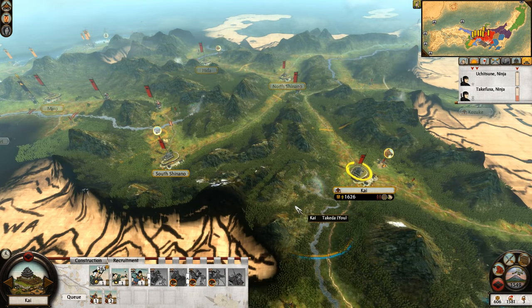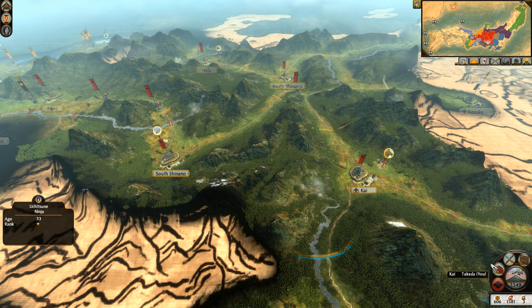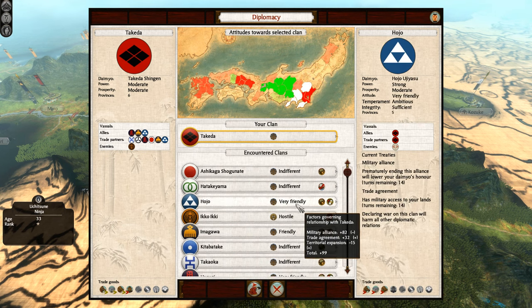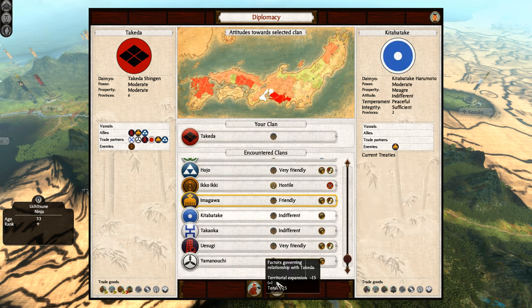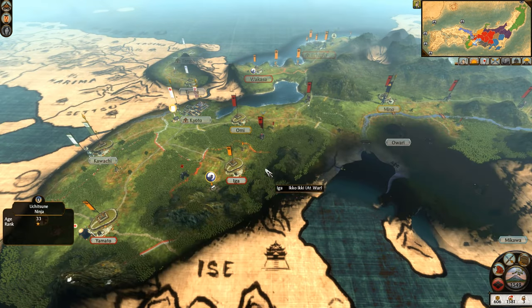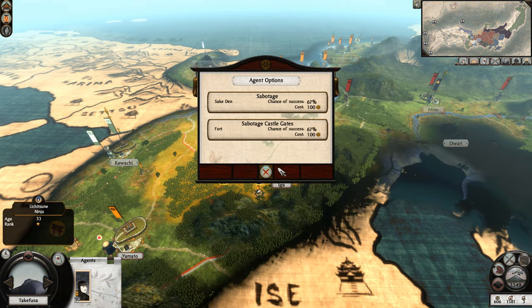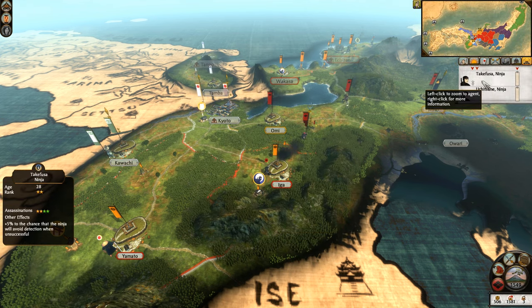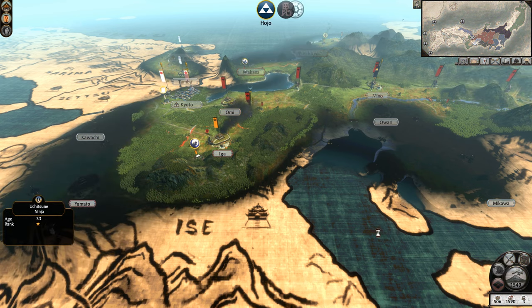At the moment we currently have Kai as our cavalry base of recruitment, and I eventually want to make South Shinano my Katana Samurai and Bow Samurai department. We still have pretty good relations with everyone else — the Hojo at 99, the Uesugi at 107, the Imagawa back up to 55. Maybe I should try and sabotage the fort to level up my ninja. We've got a little bit of cash, so why not? Let's burn through a couple turns.